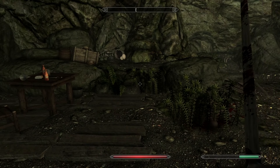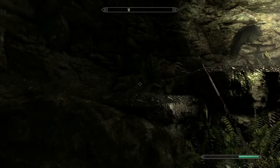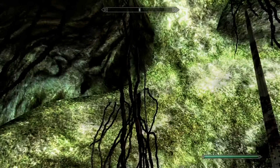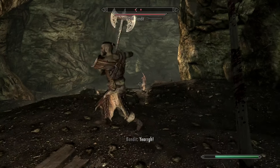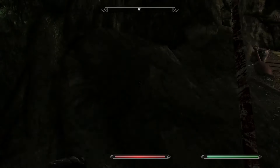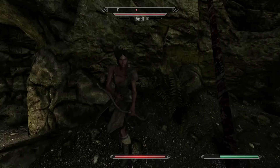Oh, I see a chest over there - hidden chest, 70 gold, I'll take it. Steel arrows, why not. These guys are not doing much damage to me - I think they're all very low leveled, or maybe they're meant to be killed early on in the game. The armor is probably a big thing.